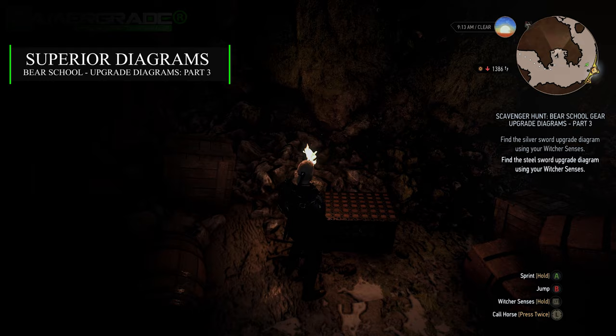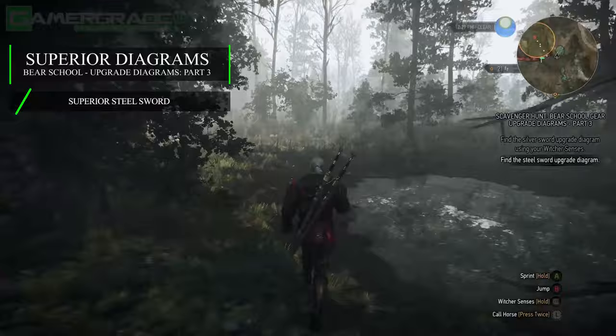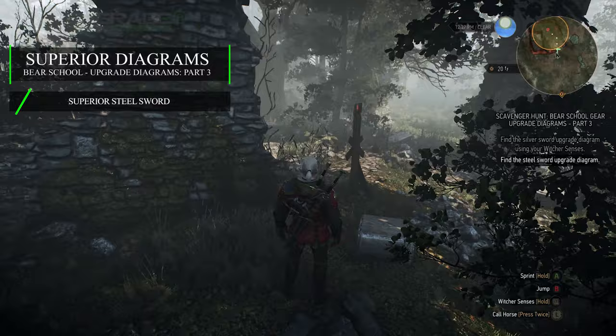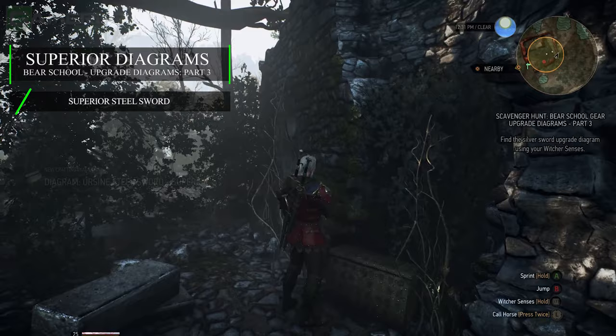Next up, head to the Ruined Tower signpost located to the south-east of Velen, just a short distance to the east of the Orphans of Crookback Bog. Proceed into the area with caution, as a level 25 Earth Elemental patrols the sagging stone battlements. Bring it down if Geralt is suitably equipped. If not, head south-east from the signpost to circle the external perimeter of the ruins in a counter-clockwise direction. Your reward is nestled against an interior wall in the eastern corner of the ruins — approaching from the outside, hop onto the stone ledge through the damaged section of wall to quickly loot the superior steel sword diagram from the chest within.